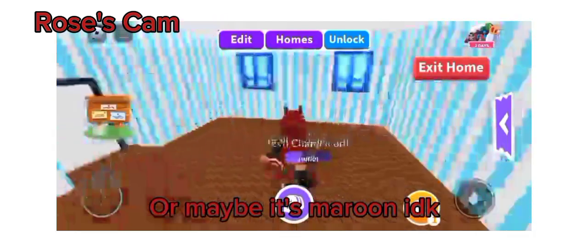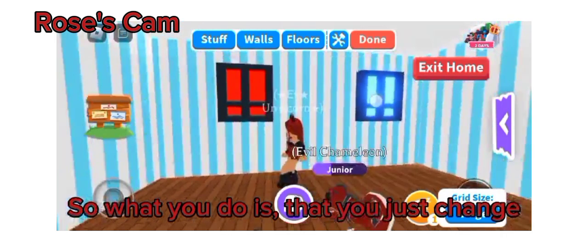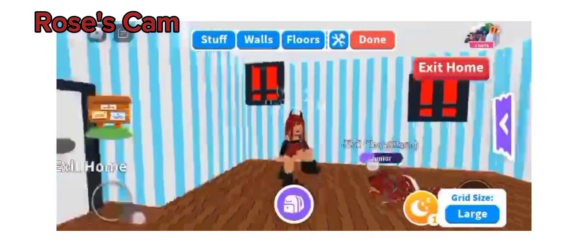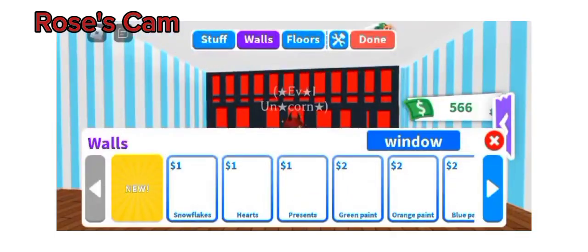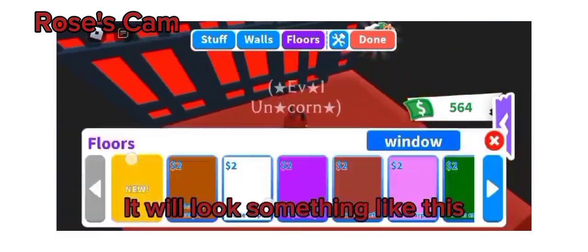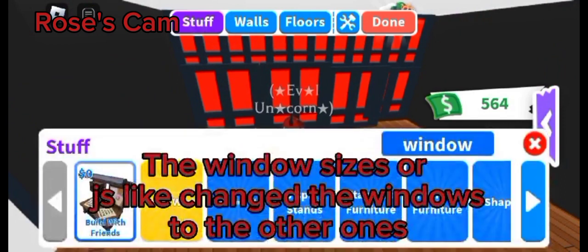Or maybe it's maroon. This is such a good build hack. What you do is just change the color of the windows, pit them together, and change the wall color. It will look something like this. It would've looked better if I changed the window sizes or changed the windows to the other ones.